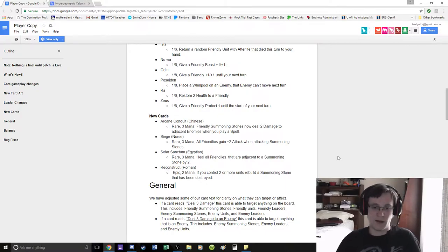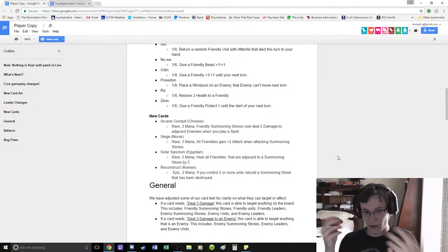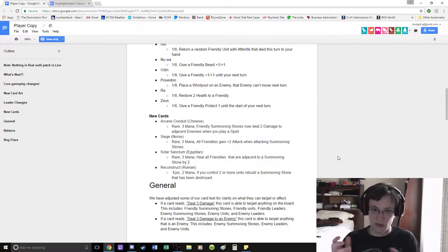Solar Sanctum: heal all friendlies adjacent to a summoning stone by 2. It's 3 mana but it's an instant heal. That could make Sobek really good. But the problem is again it's all about positioning. And positioning is so important in this game — it's one of those things you can't really quantify, so it's very hard to build a card game around it. I'm not sure how bad it will be to be grouped around your summoning stone, although I could see it with Egyptian since you're trying to play a super heavy control game. So I think Solar Sanctum could be good.